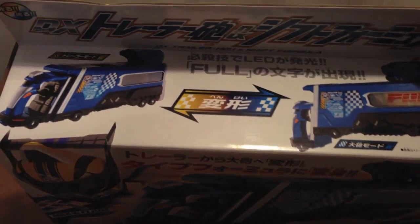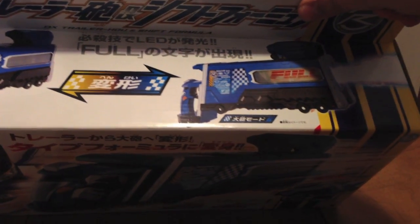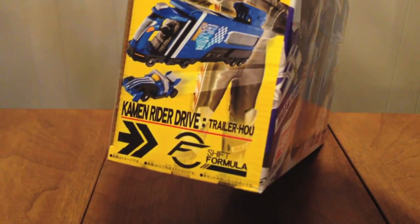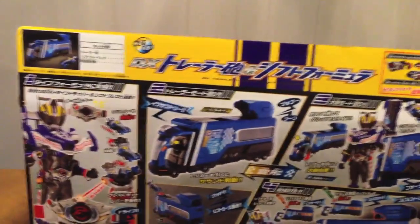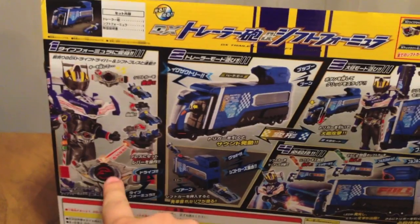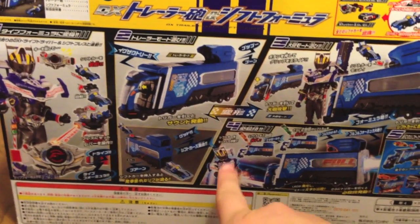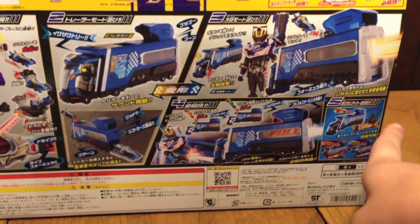Up here we see it can be a trailer or it can be a gun. And then on this side, using all the cars with it, you see the Formula Logo, Trailer Ho. On this side, you see just blasting stuff and the box contents on the back. You see box contents up here, the name, use it with all your other toys over here. Look, use it with your driver to make Type Formula. Get sounds as a trailer, turn it into a gun, do the Hissatsu, use all your cars with it — or bikes, or viral cores.